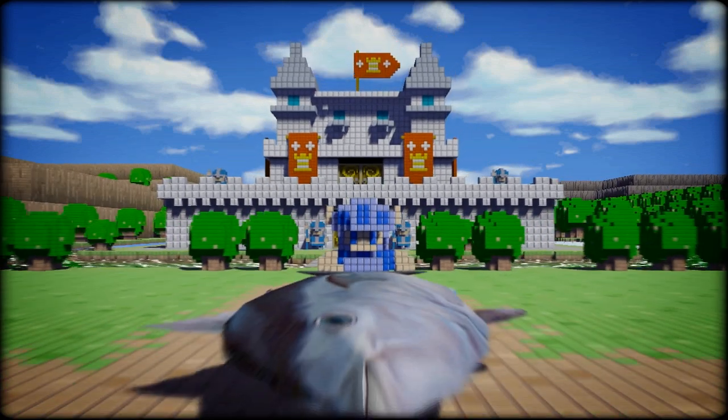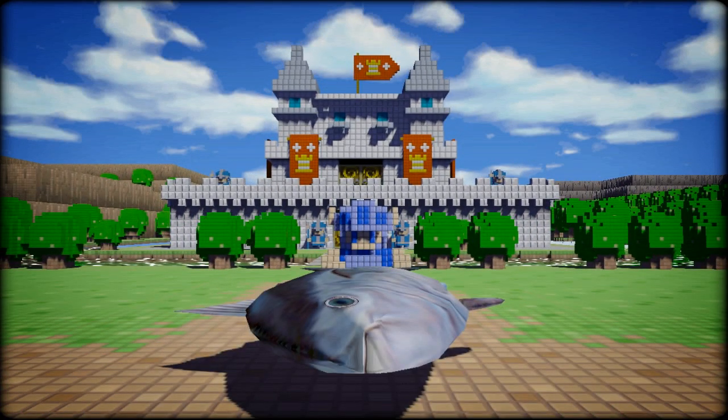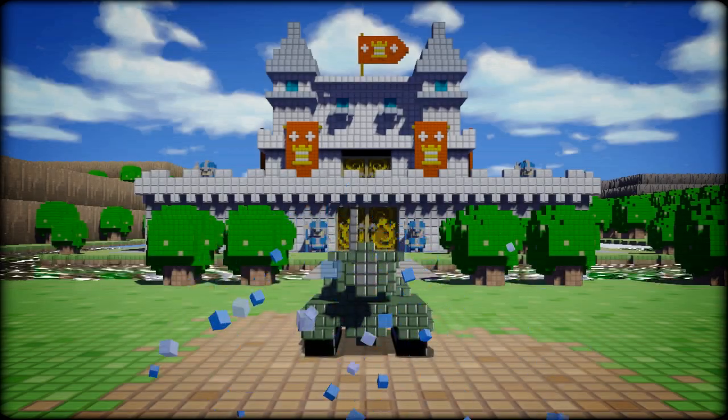Look again. The sword is now a giant fish. Anything is possible with the 3D Dart Game Heroes character creator. I'm a tank.